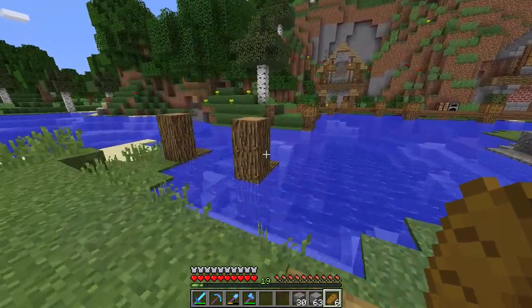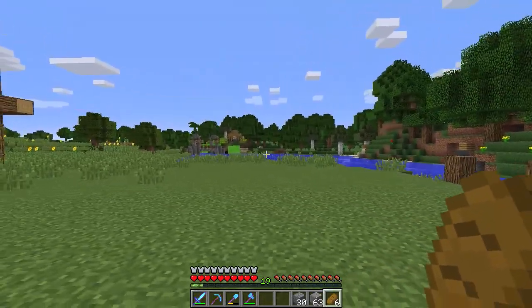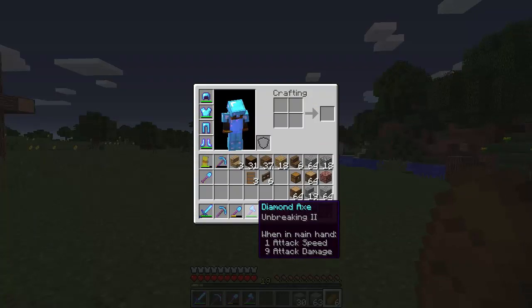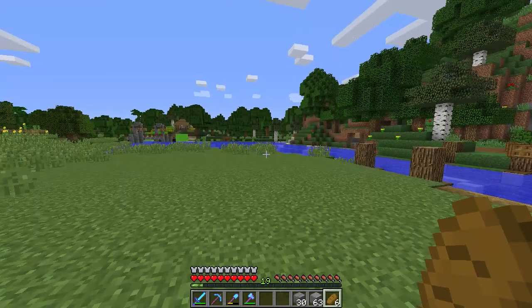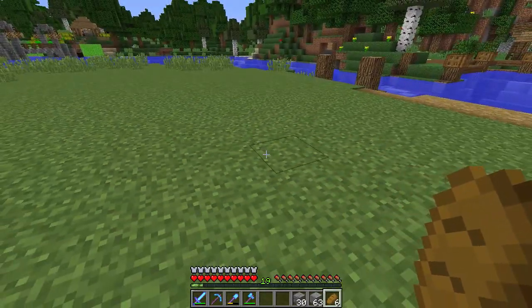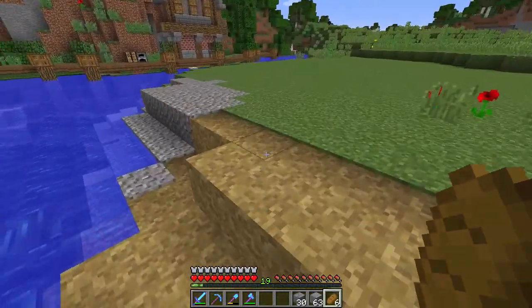Today we're going to start off working on the actual bridge. But in the meantime, I did some slight enchants as well — got some new stuff to show you. We do have a diamond pickaxe from last episode, same diamond shovel, but we do have a new diamond pickaxe. It has Efficiency 3, Fortune, and Unbreaking. This was a really great enchant. Someone gave me great feedback — the corners of the bookshelf, I removed them and added them on top, which increased the enchant level.